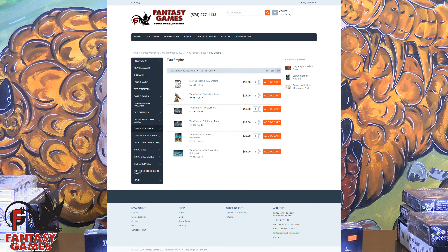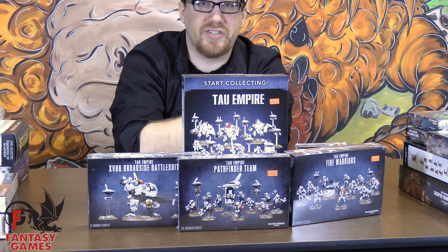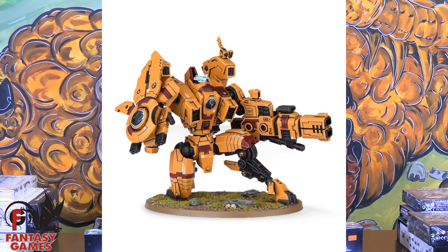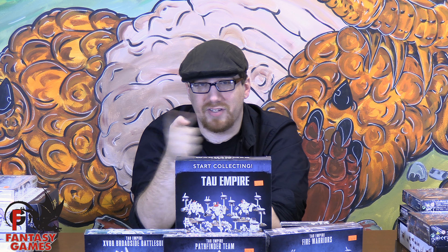If you go to the Fantasy Games website and check out our 1,000 Points or Bust subcategory, you can get everything you see here. Once you get your head around the Tau, you can come back and pick up your paints, supplements, data cards, and everything else that really gets your game on. You can always get a rail rifle broadside, a riptide battle suit, a storm surge, or a hammerhead. Whatever you decide on, it's all here at Fantasy Games.